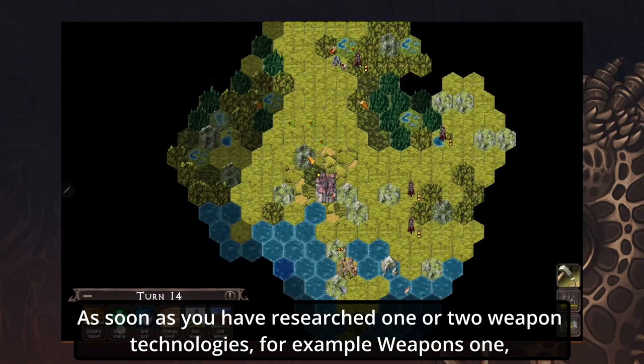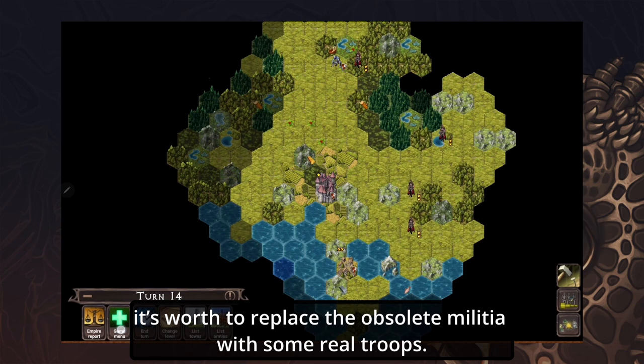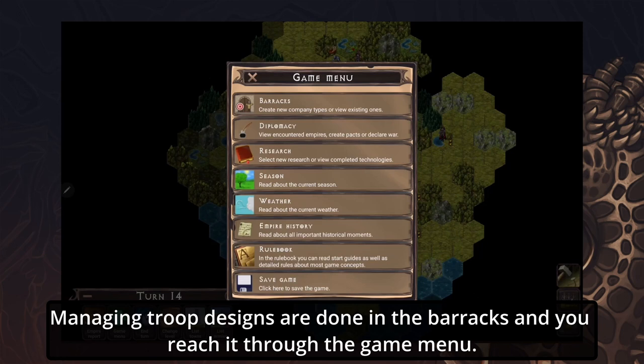You'll notice this is quite a complex game. As soon as you have researched one or two weapon technologies — for example Weapons 1 — it's worth replacing the obsolete militia with some real troops. Managing troop designs is done in the barracks and you reach it through the game menu.